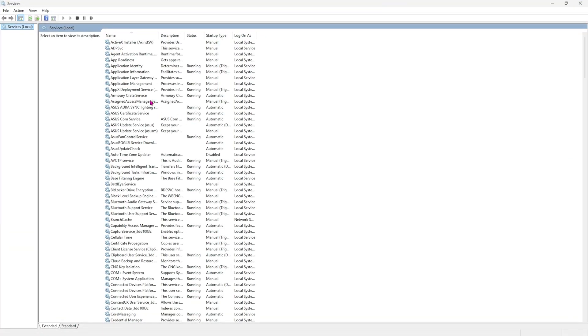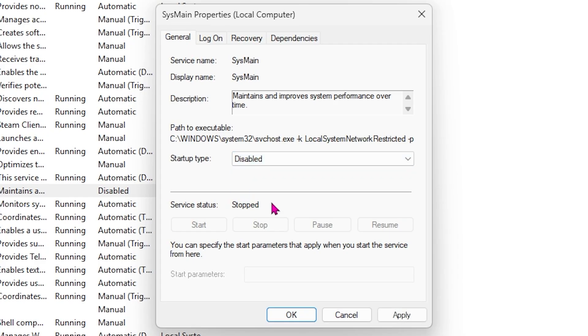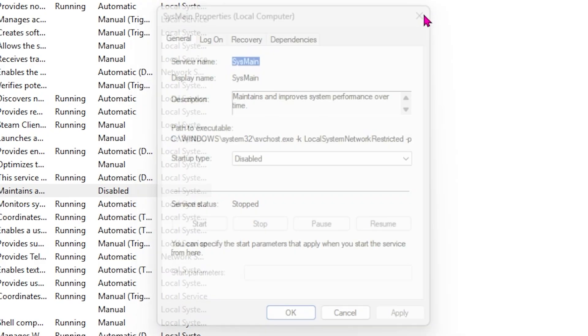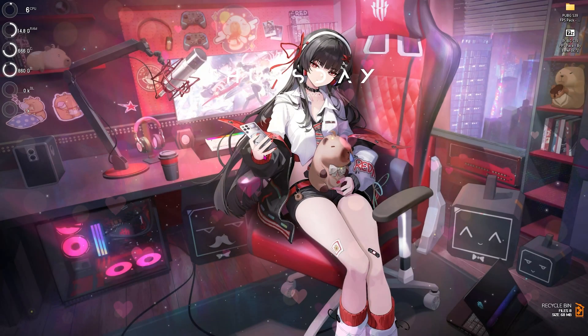The next step is disabling SysMain. Search for Services on your PC, press S, find SysMain, double-click to open it, and make sure the startup type is set to Disabled. Click Apply and if the service is already running click Stop. SysMain can consume up to 20% of your CPU and RAM resources, so disabling it helps optimize your PC's performance.